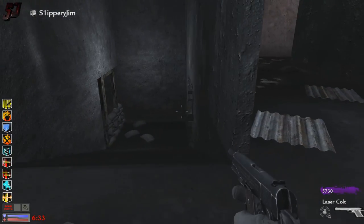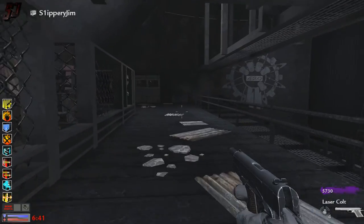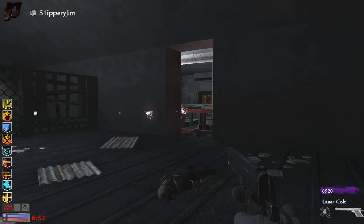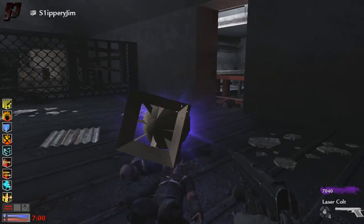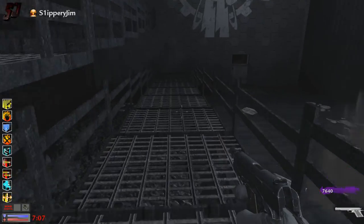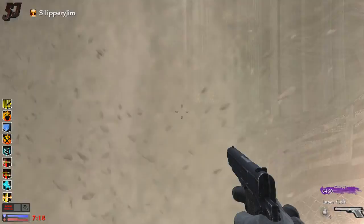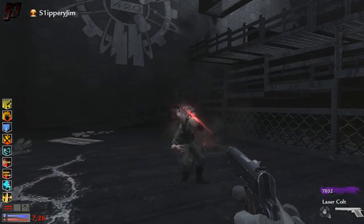Oh yeah, here we go. What's down there? Barrels. Maybe it opens from the other side. God, I love this laser gun. Let's buy that door. There's a mystery box down here. Those gold zombies are the absolute worst — if it wasn't for them, it would be so much easier.